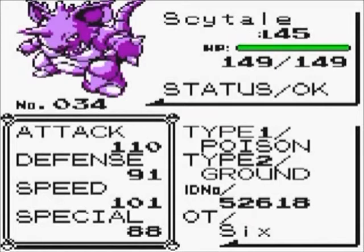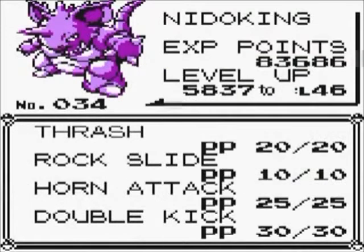The second Pokemon I obtained was Saitel the Nidoking. I obtained Saitel in his pre-evolutionary form Nidoran on Route 22. Saitel's moves consist of Thrash, Rock Slide, Horn Attack, and Double Kick.